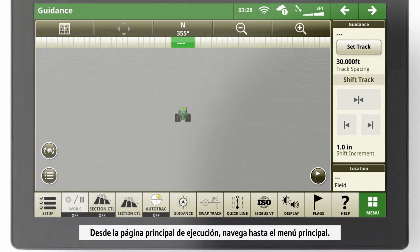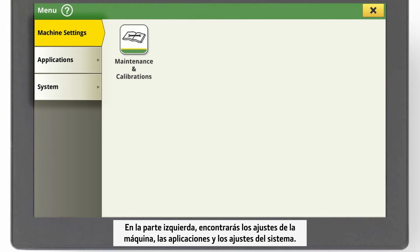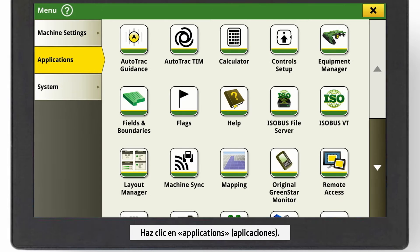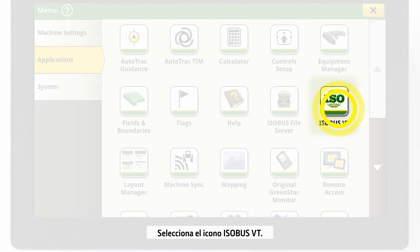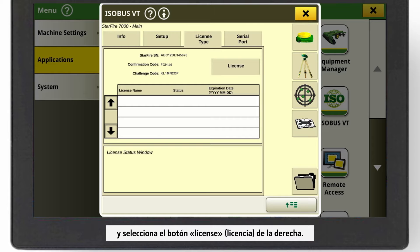From your main run page, navigate to the main menu. On the left-hand side, you find machine settings, applications, and system settings. Click on Applications. Select the ISOBUS VT icon. In the shortcut bar, go to the License Type tab and select the License button on the right.